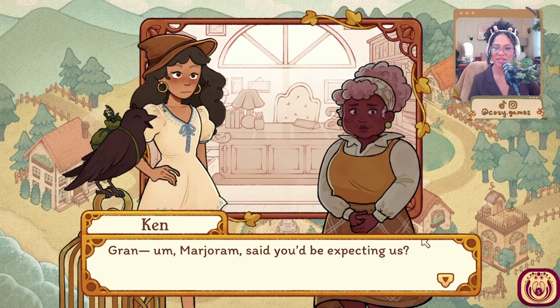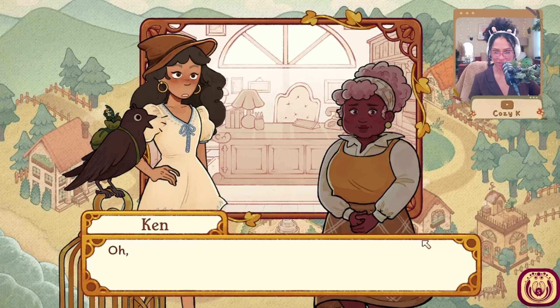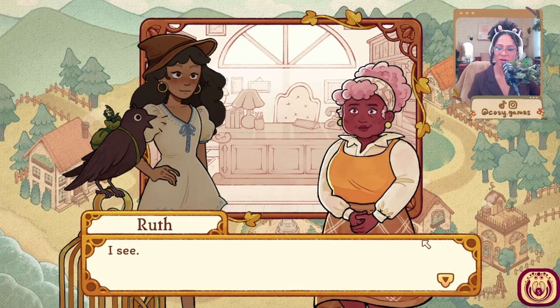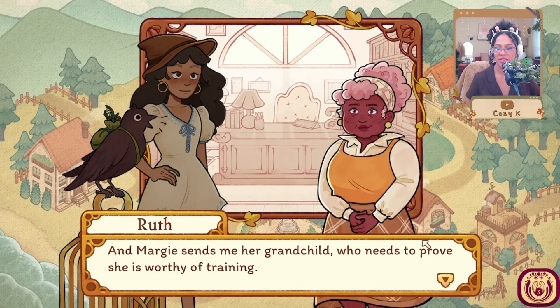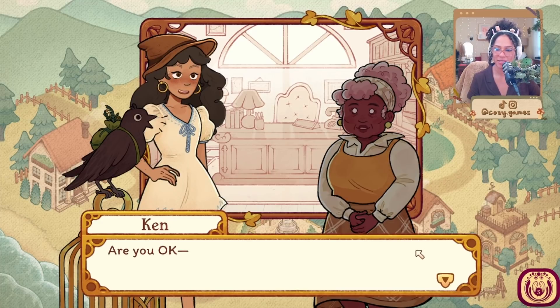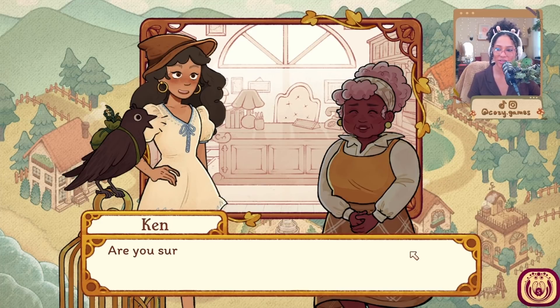Marjoram said you'd be expecting us. Well, we were expecting a Von Teasel, but truth be told we were expecting the letter. That's right — gran said to give this to you. You take a letter out of your pocket and hand it to Ruth. Ruth opens it and starts to read, her face growing more and more concerned. I asked Margie if she could help us with our harvest festival during a critical time, and Margie sends me her grandchild who needs to prove she is worthy of training.